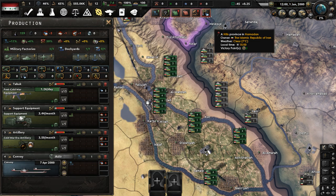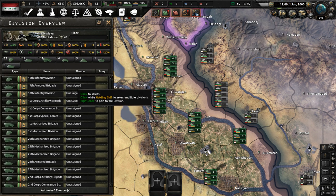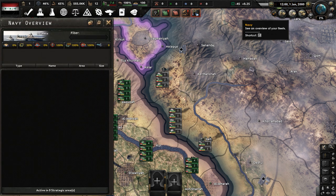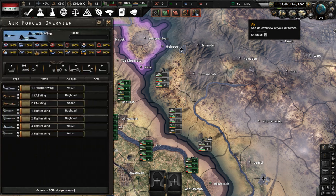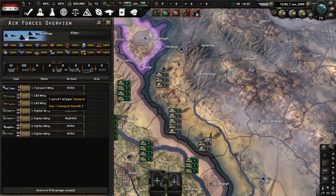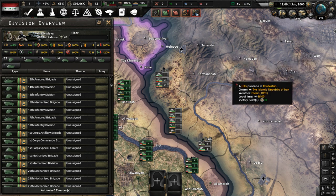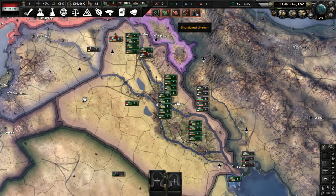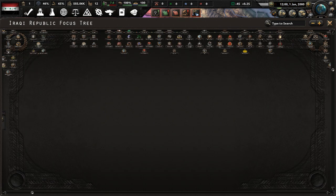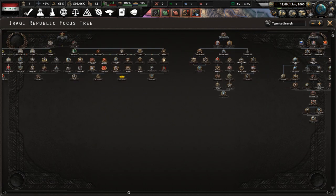We do have a big army though — one of the largest in the world, I believe. I don't know if they're very good, but we have 64 divisions overall. Our navy is non-existent and we have a not-that-big air force, but on the bright side we do have one transport wing and some paratroopers, so we can try to take advantage of that in any future conflict. We have a generic focus tree, but we can make do with it by doing the army branch focuses.